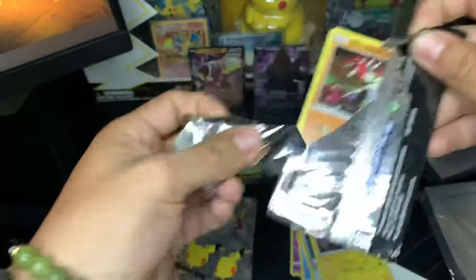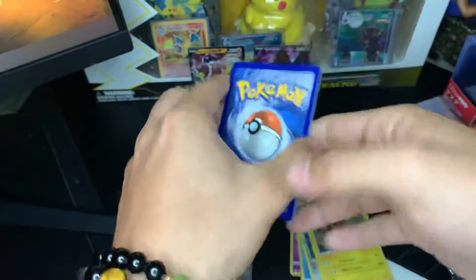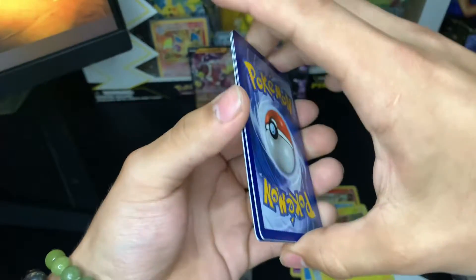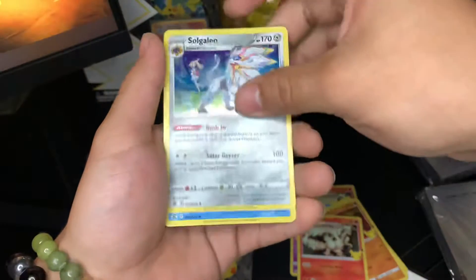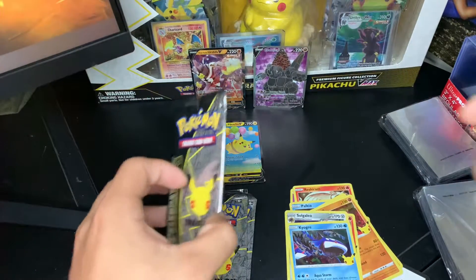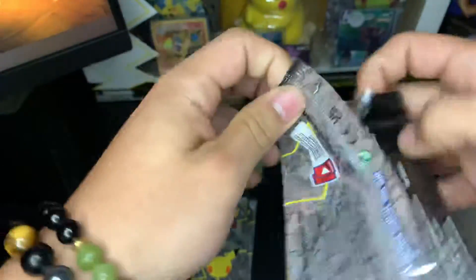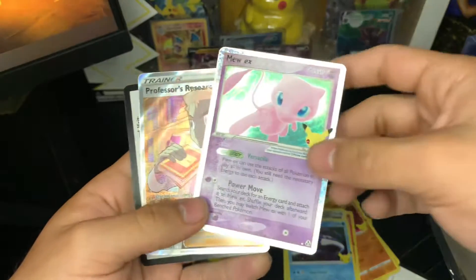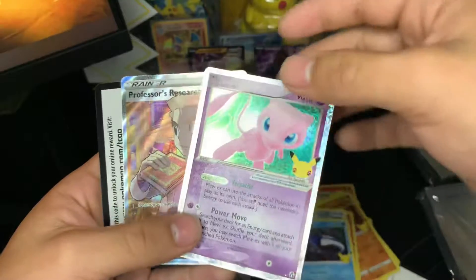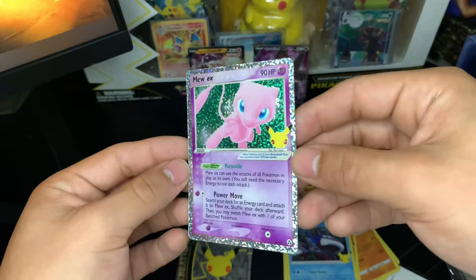So far I'm liking these Celebrations packs — some nice packs. Code card, flip it over. We got a Groudon, Reshiram, Zacian. And we got that Mew EX finally! Professor's Research, and there goes your code card right there. So finally got the Mew EX in our collection!